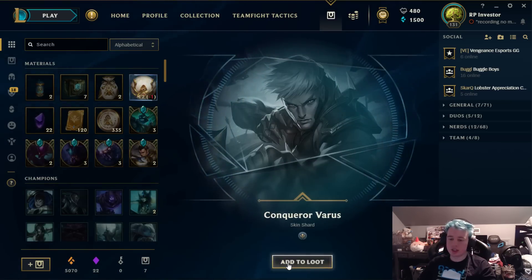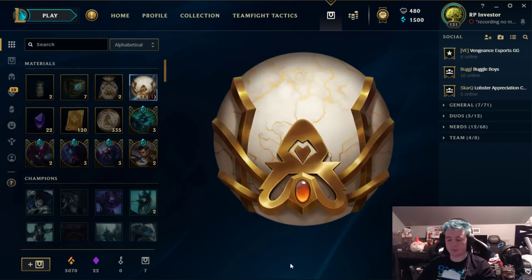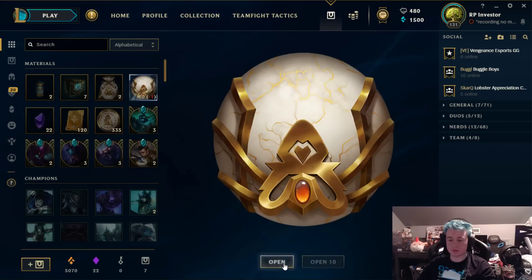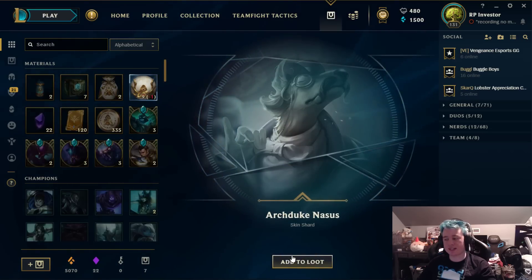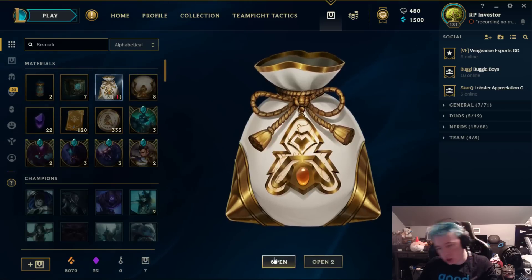Giant Enemy Crab — kind of a bad-tier skin, it used to be so much better. Conqueror Varus — a legacy skin shard. Arclight Vein — not bad. Defender Leona. Archduke Nasus again — we started off with it and now we got it again.